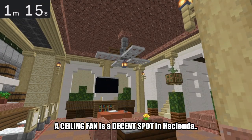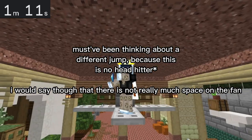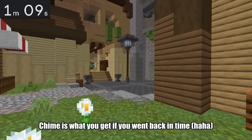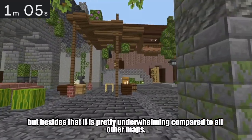A silly fan is a decent spot in Hacienda, but it involves a pretty difficult headhitter jump. Chime is what you get if we go back in time, but besides that, it's pretty underwhelming compared to all other maps.